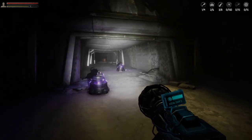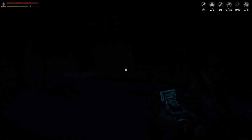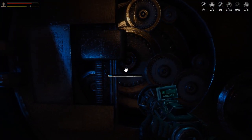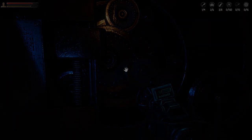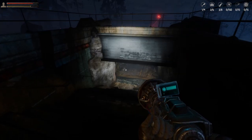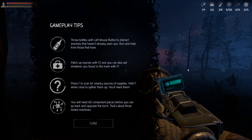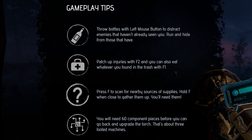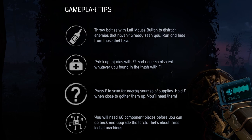Let's light these things up! Take that! Okay everybody calm down, curl up, turtle down - you can't fool me. This is like the reverse Matrix - remember how they needed the sunlight to function and then they blocked it out? This game is early access, so if you're watching even a week or two from release things might be different. Gameplay tips: patch injuries with F2, eat whatever you find in the trash with F1, press F to scan for nearby supplies. You'll need 60 component pieces before you can upgrade the torch - that's about three looted machines.